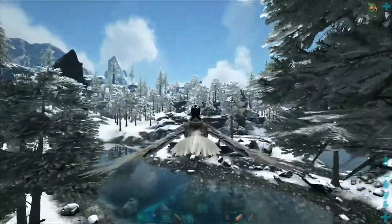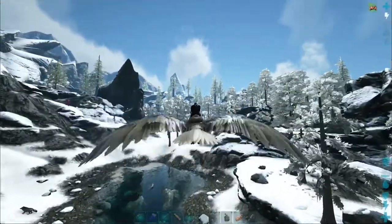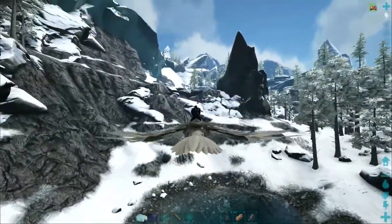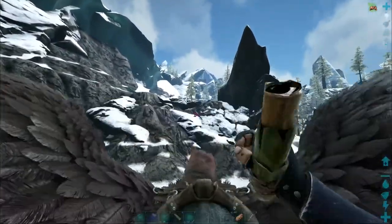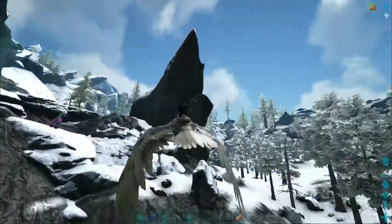Something else I need to get done is make a platform saddle for the Quetzal that we tamed in the last video, so I can get it set up for harvesting the metal. I'm needing quite a bit. I have a nice blueprint for a 712% longneck, and I think it takes like 11,000 metal. Dude, that is a horrible color. Ha! Gotta love the Easter Mint stuff.